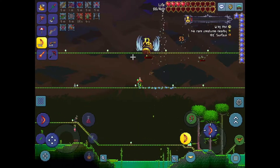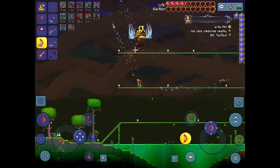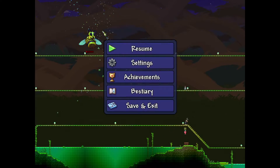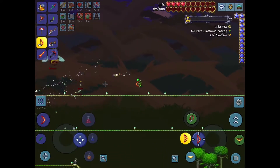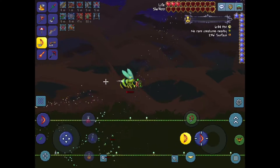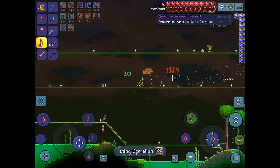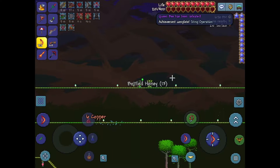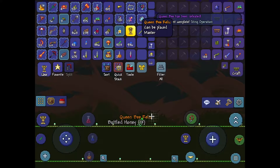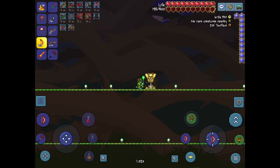Holy cow, look at how it spammed those little bolts! I was already at 81 life — I almost died there, holy moly. That was definitely a clutch play. Anyway, the honey buff can stack with the standard regeneration buff, which gives you a total of four life regeneration per second.